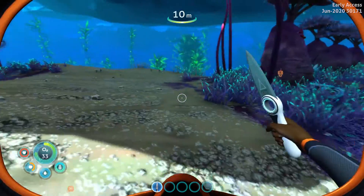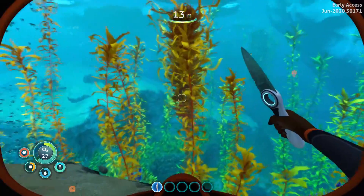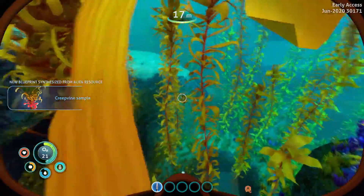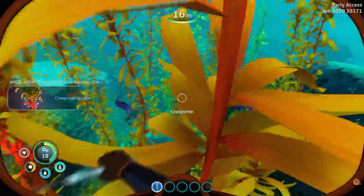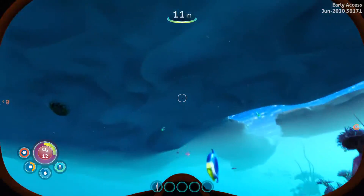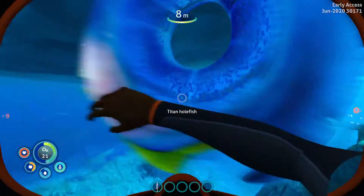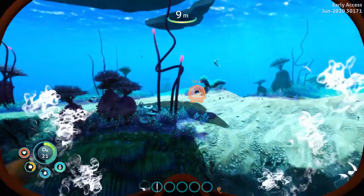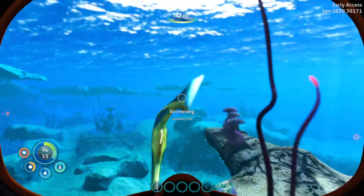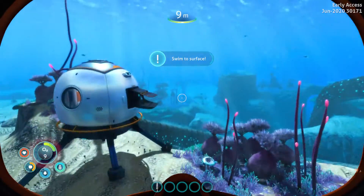As you can see, the knife saves you those one or two seconds of smacking resources open. Come along to these creepvines and just cut them — cut as many as you can. Watch out for the sea monkeys because they like to steal your stuff, very annoying. Also, you can get oxygen from these hoopfish if needed, but we don't need oxygen just yet.